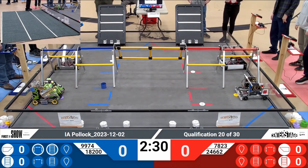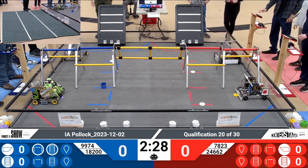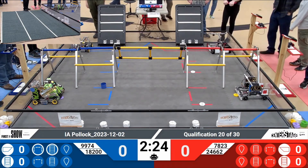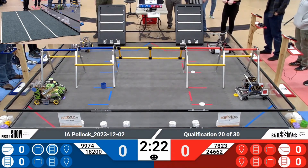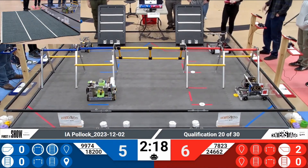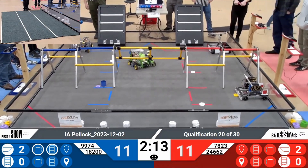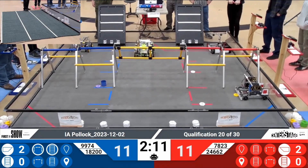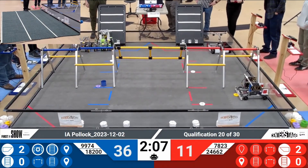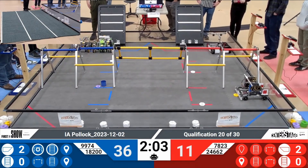Let's get started in three, two, one, go! There's some quick movement on the red alliance, a little bit slower over on the blue. Thor is now moving — they must take a few seconds to consider their field. They have placed a purple pixel on the spike mark, and a yellow pixel on the backdrop.